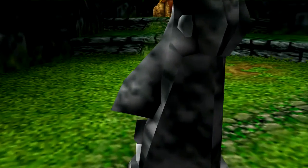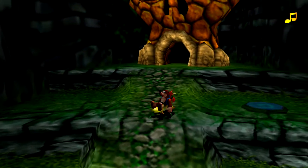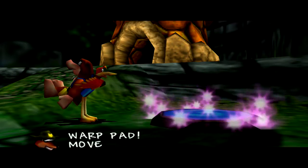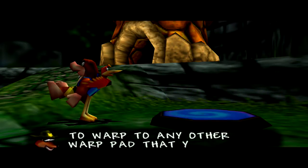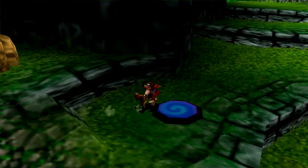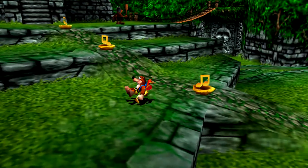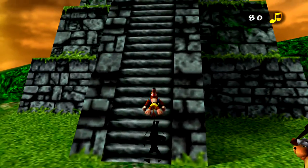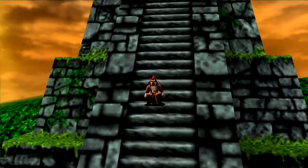For now we'll avoid that temple thing but we've got Mumbo's skull - he's actually in this game like he said he would be. We found another world pad so we can now warp between these two. Let's head up here for a second and get some more notes - you can pretty much collect all the notes in the first minute of the world, which is pretty funny.